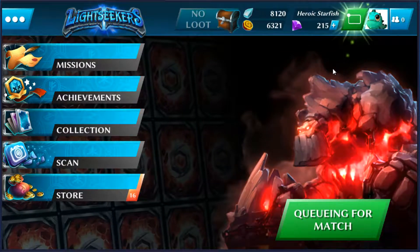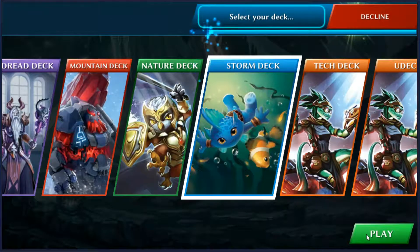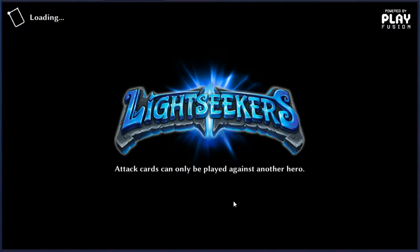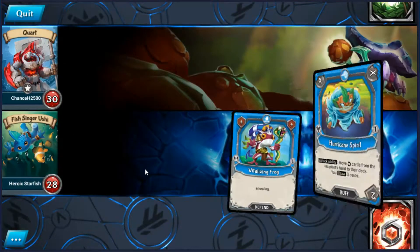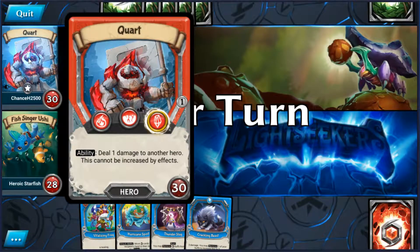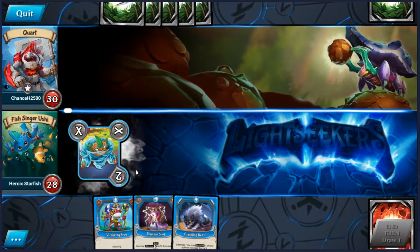Who else are we going to throw in our mind at this time — that's a question. From the app I should say, not a Star Trek hero in real life. Right, let's just throw out a Hurricane Spirit and see if we can get that to go off. Nothing else there I want to play right now.